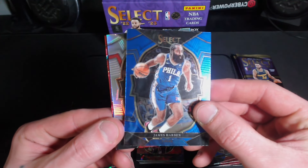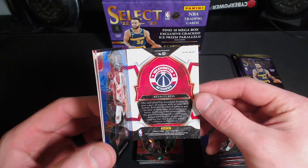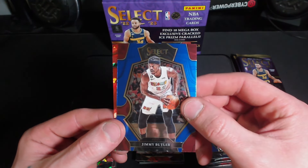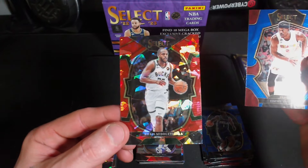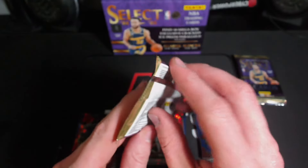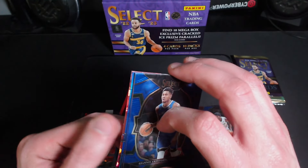We got something here — a Bradley Beal. Yeah, these aren't numbered, so pretty cool. Jimmy Butler, and then on our ice, a Chris Middleton on the red ice. Alright, looks like we got three packs left. This will be a shorter one today, but this is our first little test run with the Select.